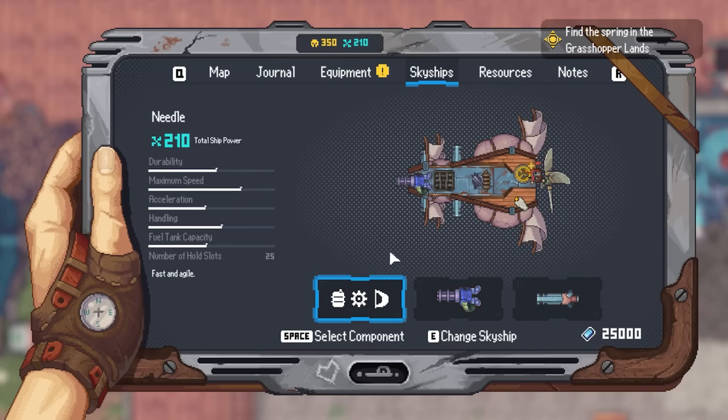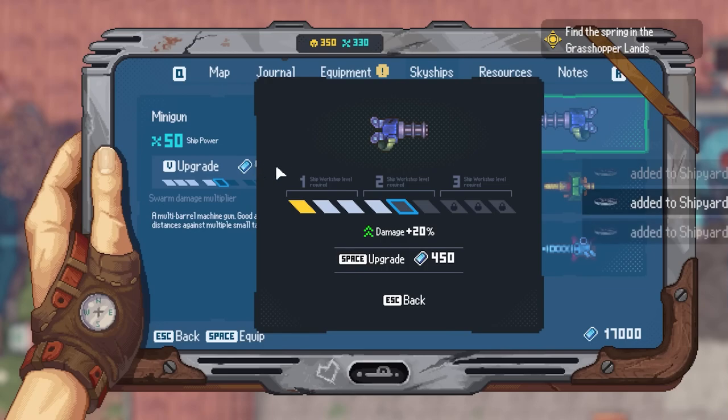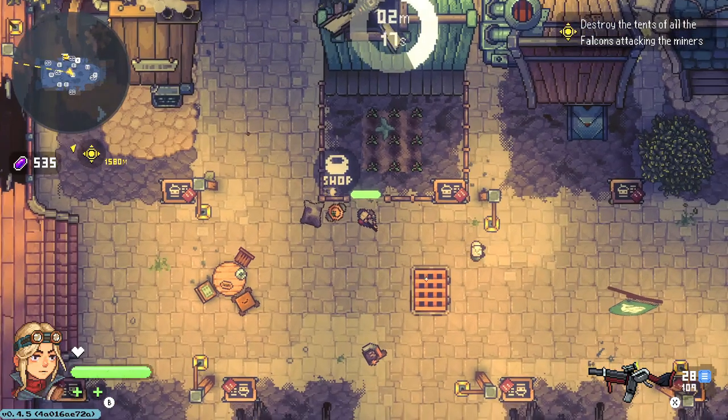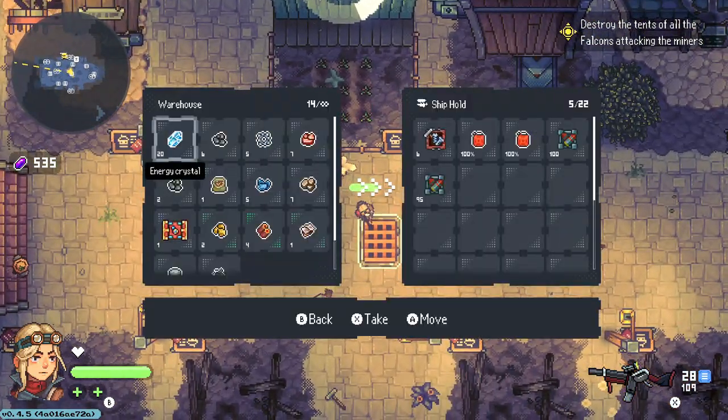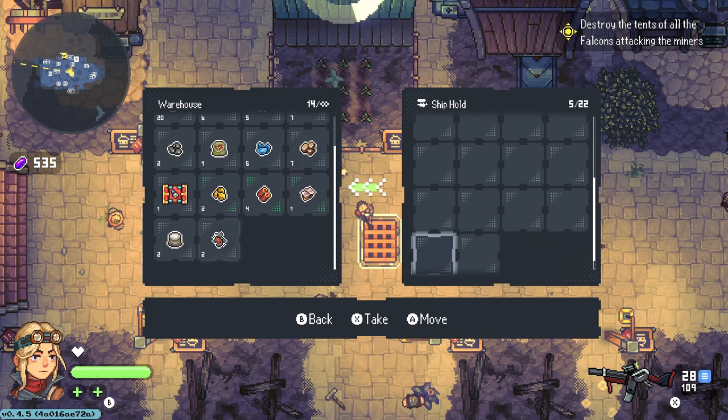You can upgrade your hold to hold more stuff, but each ship can only support limited weight for upgrades, and I found it made more sense to prioritize my ship's health, firepower, and fuel capacity rather than the amount of stuff I could stuff inside it. Thankfully, the warehouse aboard Aspia's main base, the floating father ship, has unlimited storage capacity anyway, making this a pretty moot issue.